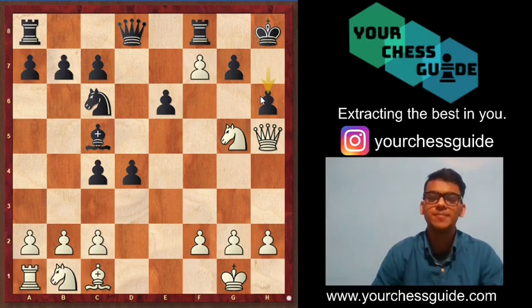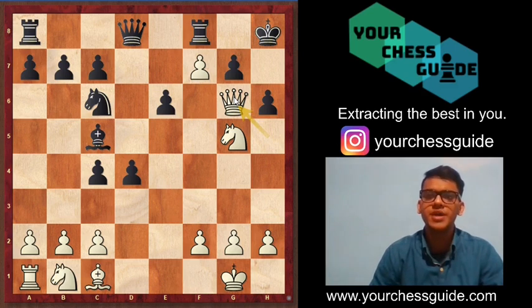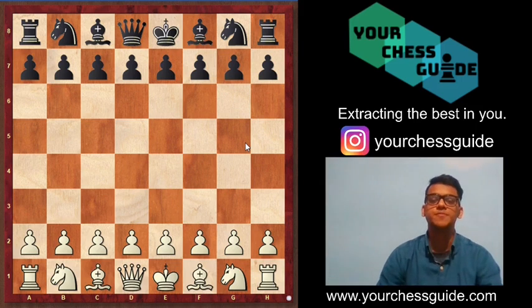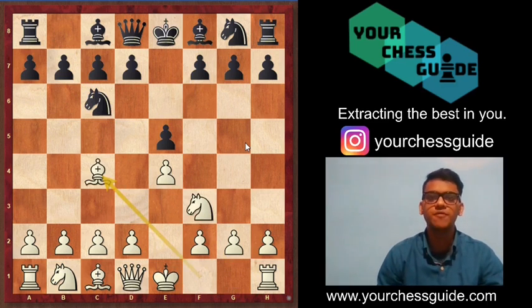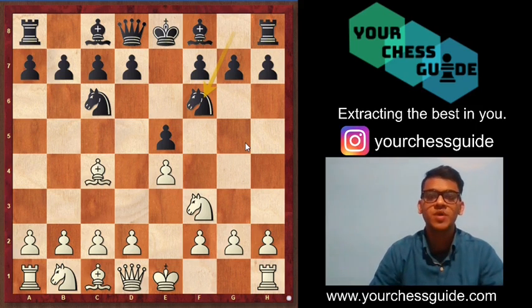Welcome everyone to your Chess Guide. Let's continue with our tactical opening series. Today's opening is none other than the Max Lance Attack. We'll get started with the move order: e4 e5, knight f3, knight c6, bishop c4, knight f6.